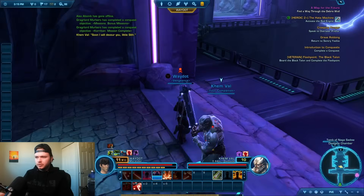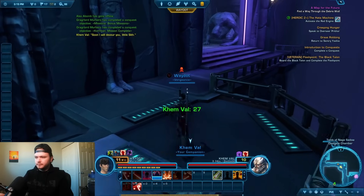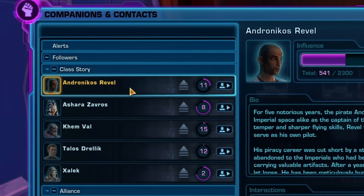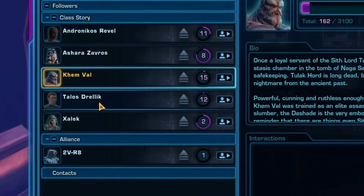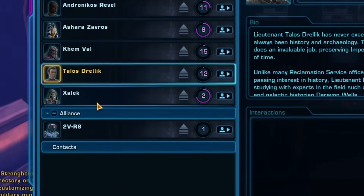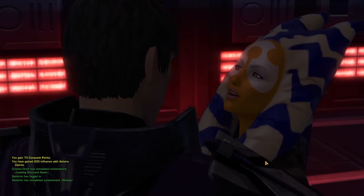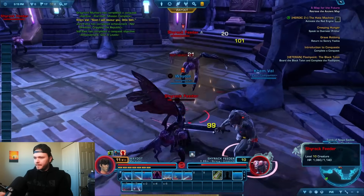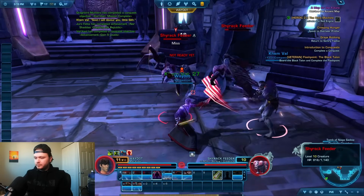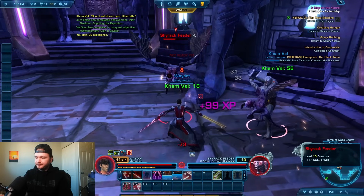I was quite surprised to see a similar system here. Essentially, as you progress through the story, you'll find different notable characters who can act as your companion. Each of them have their own storyline and an influence system which you can level up as you increase your relationship with each of these characters. And these relationships are no joke — you can even get romantically involved. Your companions are always the same level as you and can participate in a few different roles, though I generally kept my companion on the healer role, as constantly getting healed made everything a lot easier.